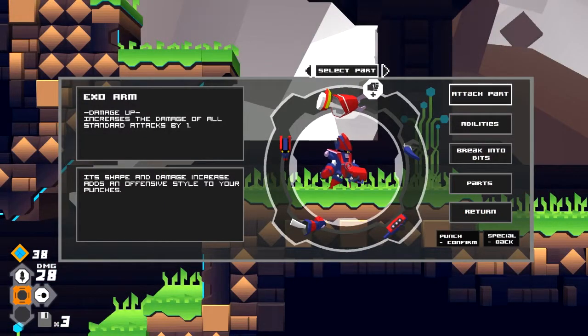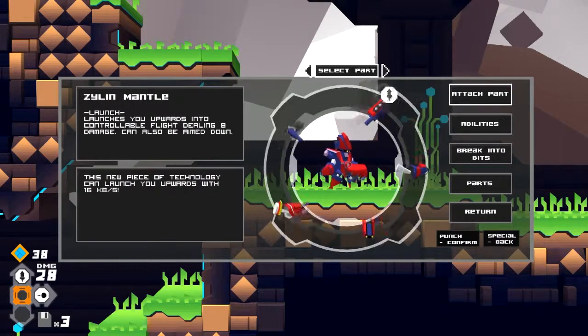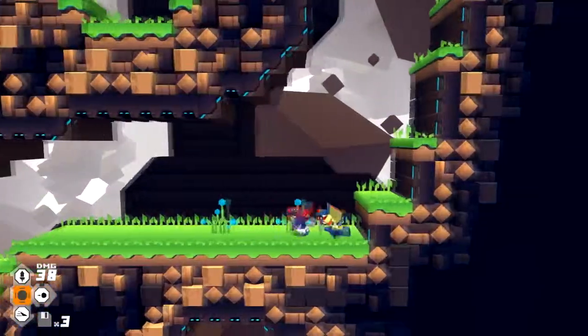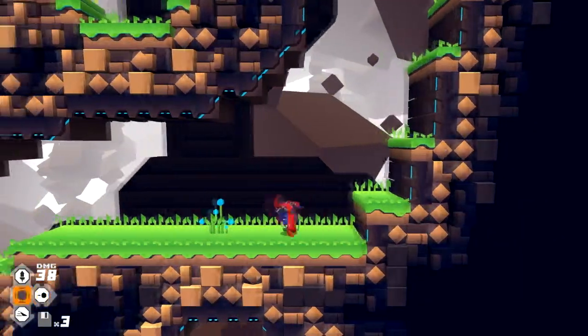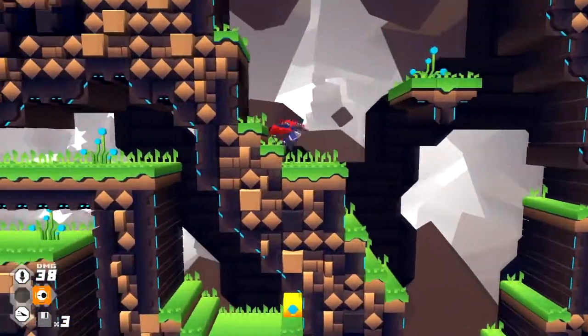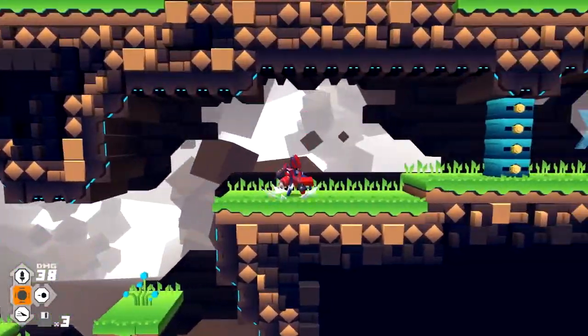The graphic style used by Reptile also works well with the gameplay. The environment complements the action-figure-like robots that battle it out and can cause damage to their surroundings. Everything that is presented is clean and aesthetically pleasing, with a good choice of color palettes. Throw in some 8-bit style music and Reptile Games has truly created an indie gem that will appeal to players.